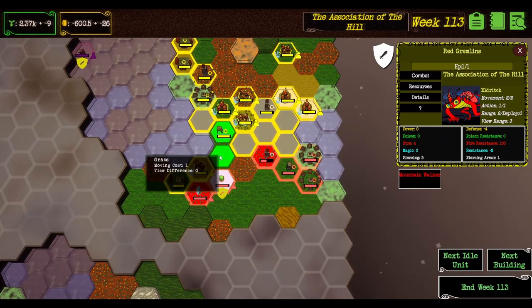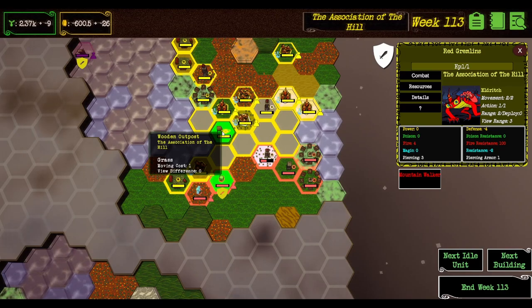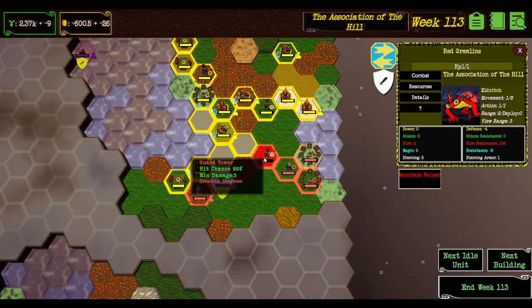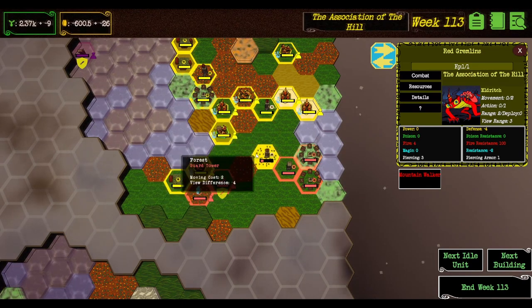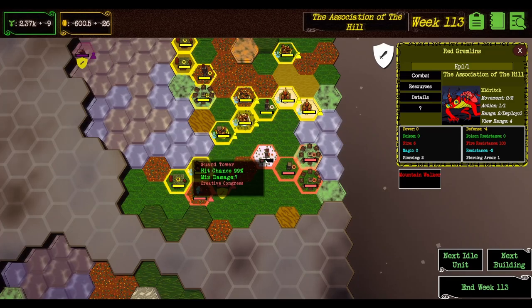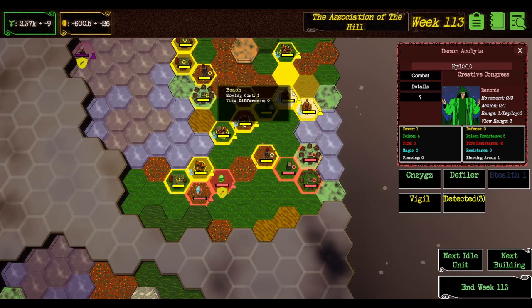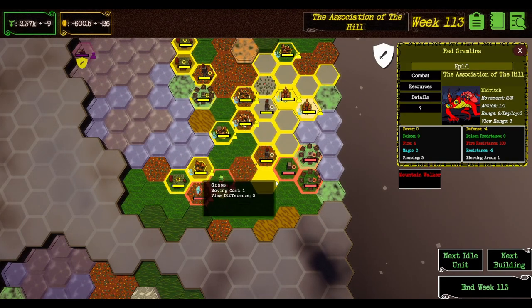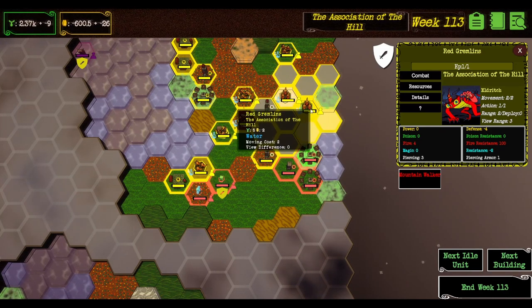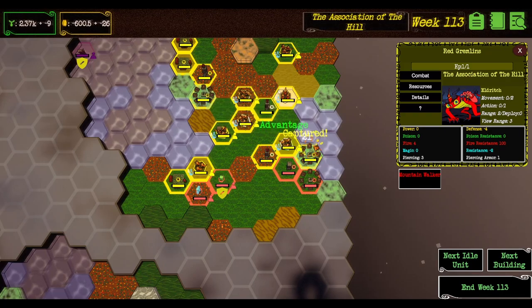Oh crikey — I didn't expect him to be there. Can this thing shoot, I wonder? Why did I do that — disadvantage! I've just literally been talking about how that's a bad idea and I did it anyway. Fine, nice. Can't attack — righto.